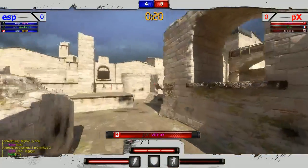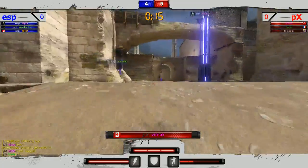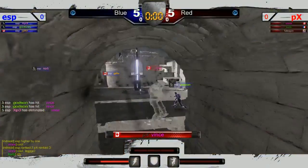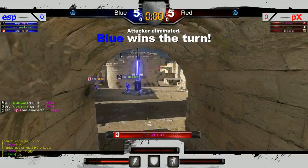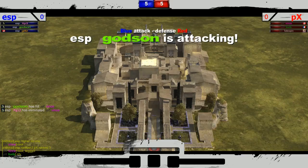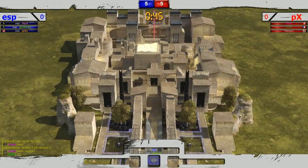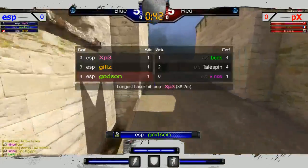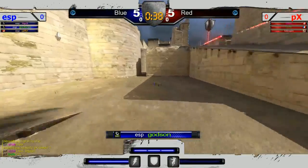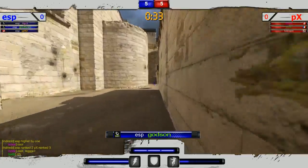Vince rotating back over towards the middle, checking everywhere for that third defender. Does not know where it is and almost gets picked off — one armor! Takes a second hit by Godson. XP3 drops down, gets a third hit. It's five to five on the first map, which is very much expected with such high caliber players. All of the ESP players have an offensive round — only Tailspin has two for his team, which is just crazy.